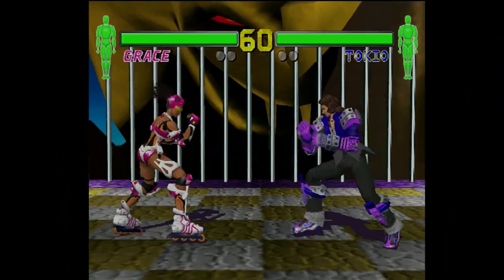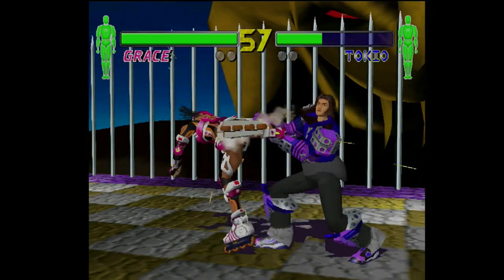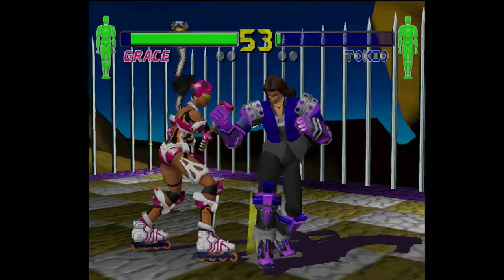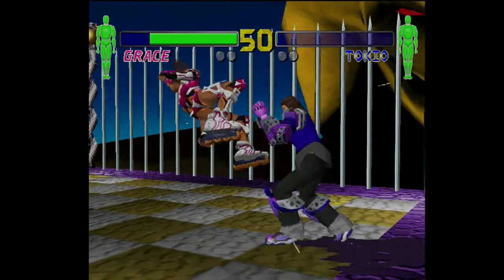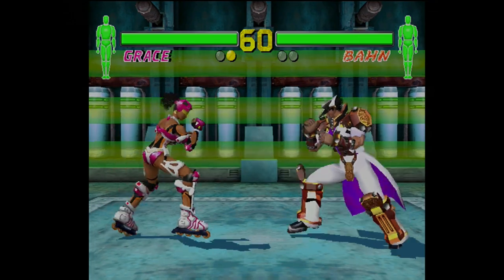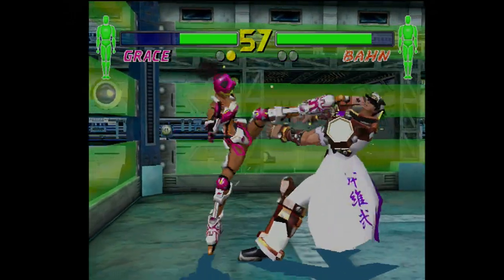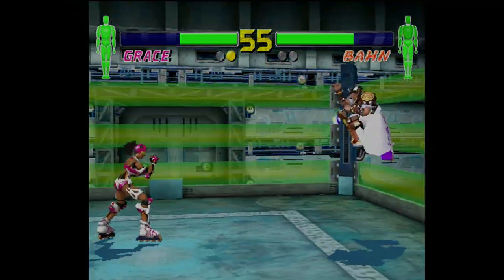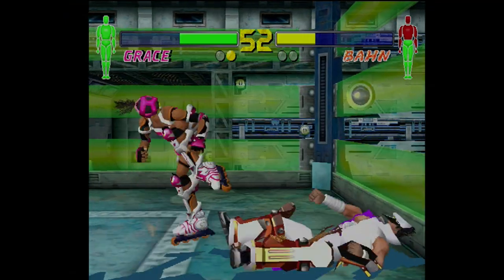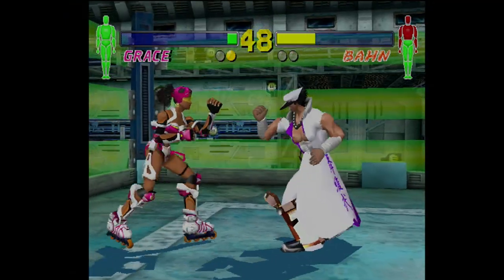The gameplay of Fighting Vipers 2 is very much the same as the first. The core mechanics center around fast and flashy combos that are easy to pull off. Nearly every move you do leads into a standard 2 or 3 hit combo, which then can be chained into a few more. Air juggling is prevalent and you can bounce your opponent off the cage to eke out every ounce of damage possible. Like the first game, each fighter has armor on their upper and lower bodies. With enough damage and a well-timed guard and counter maneuver, that armor can be destroyed.